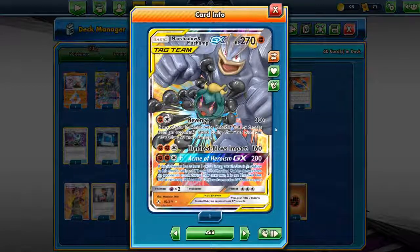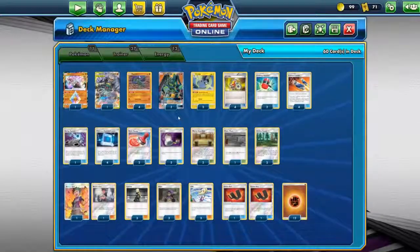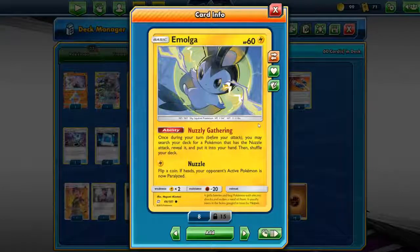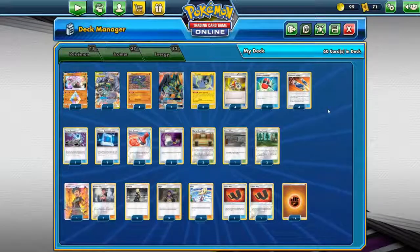Other supported Pokemon we have here are Machamp and Machoke Tag Team GX. It's just an extra attacker because it actually does a bit more damage compared to Zygarde GX. In case we need another attacker — we only run 2 Zygarde GX — we have this Tag Team GX for when maybe the opponent has one prize card left. We also have Emolga, which is good because of its zero retreat cost. Nasty Gathering lets you find your other Emolga from the deck, and then use Pokemon Communication to get your Zygarde out.